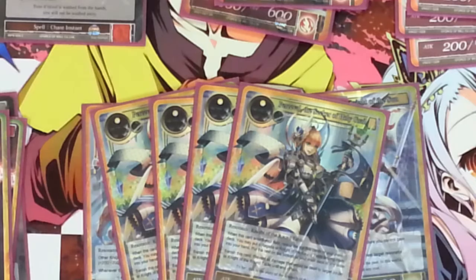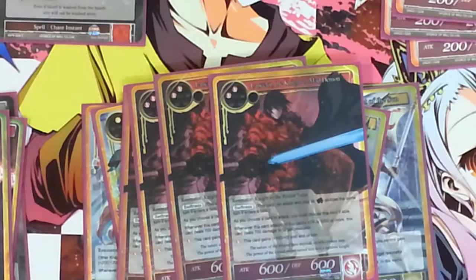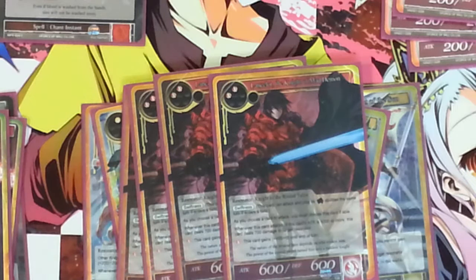Percival allows you to get out Artemis Bow or any of the significant Round Table members, such as Lancelot. Lancelot is two red, a six-six with swiftness. You can pay a red to gain plus one plus zero — in Magic, they call that fire breathing. As you choose an attacker, you have to choose him to attack first if able. If you don't want to attack during the turn, it's not that big a deal, but if you do, you have to pick him first.